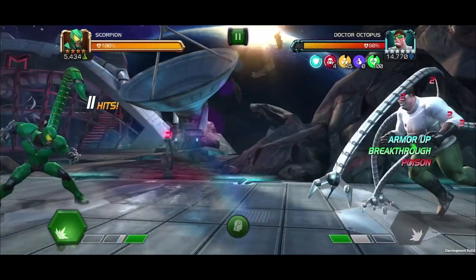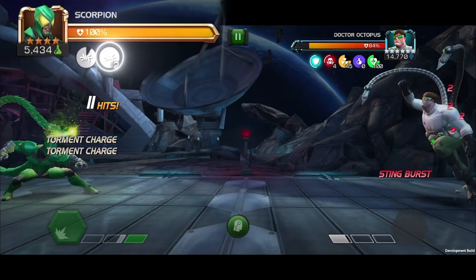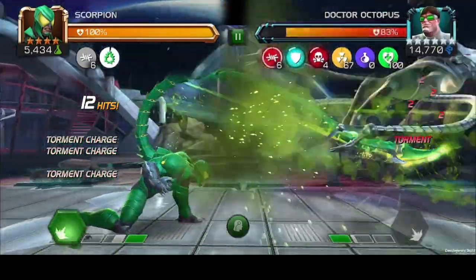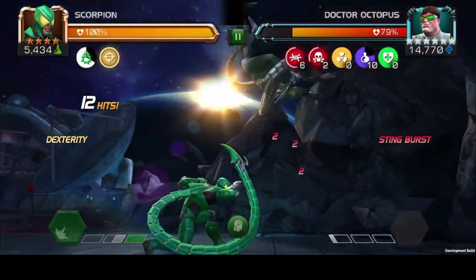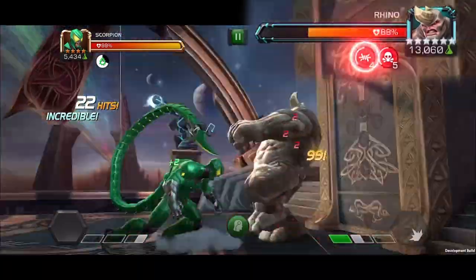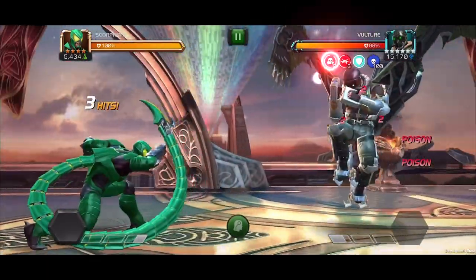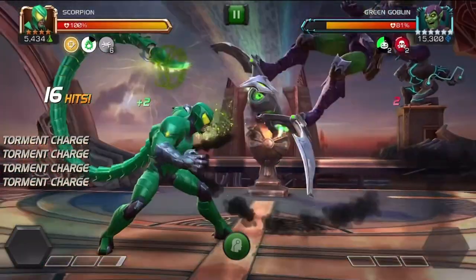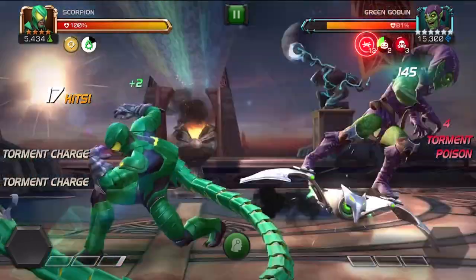While charging a heavy attack, Scorpion gains a Torment charge. Continuing to charge grants another charge every 0.4 seconds. Landing a heavy attack converts all charges into Torment Debuffs with a duration of 10 seconds. When launching a special attack, Torment Debuffs are paused. They also increase the duration of all damaging debuffs by 1 second. Finally, when canceling a heavy charge into a special attack, if it results in a hit on the opponent, Scorpion converts an additional Torment Debuff per charge.